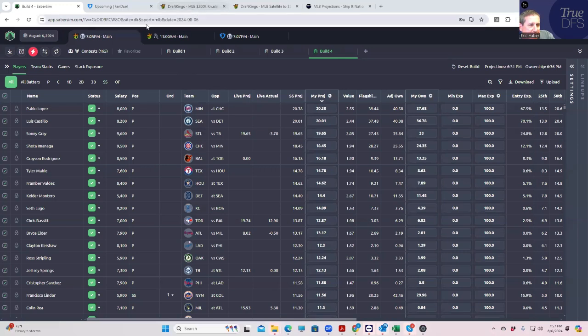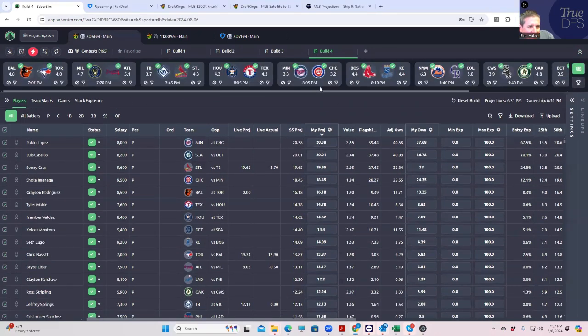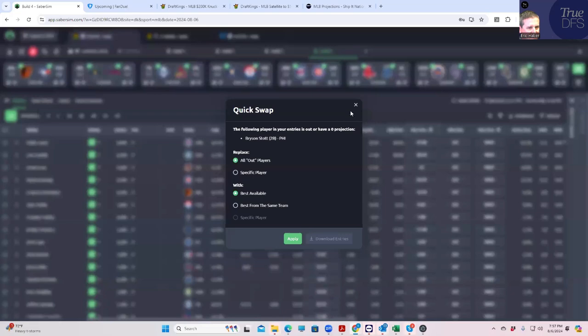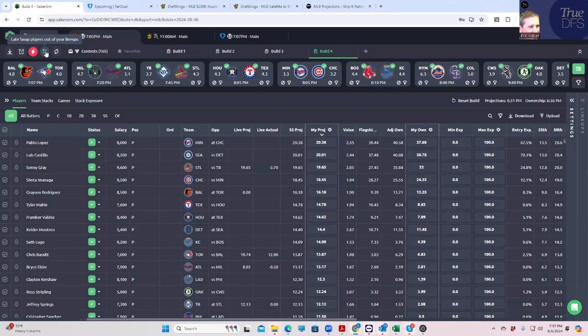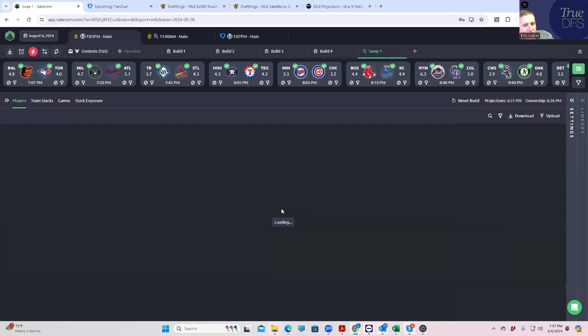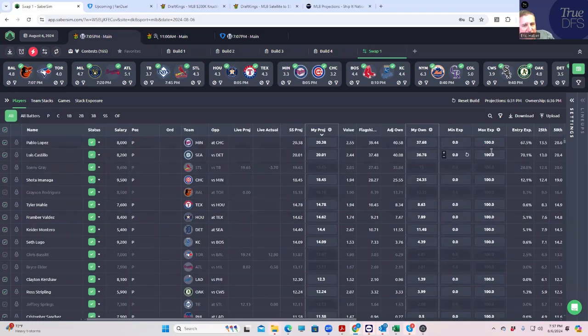This is part two of the slate construction — we're going to be doing one set of late swaps. It's 7:57, and there's a little bit of a break between the 7:45 games. We have like 10 minutes, so we may as well take advantage of these ownership updates. I think it's very important to do this as many times as humanly possible. I also have a notification that I have out players — Bryson Stott, maybe among others. We'll take care of that with the late swap because we already updated the projections.